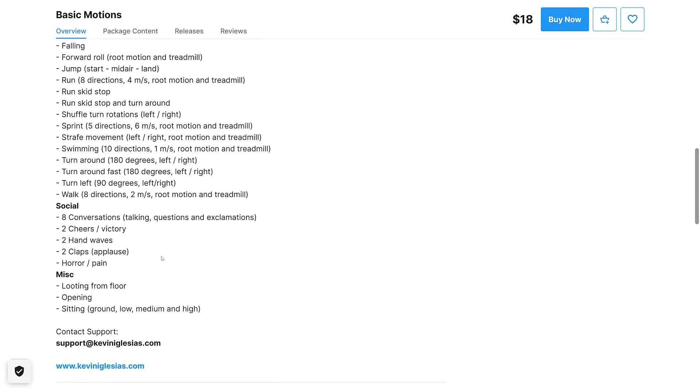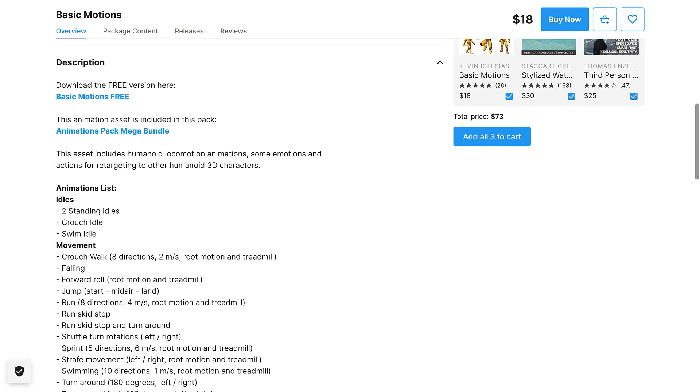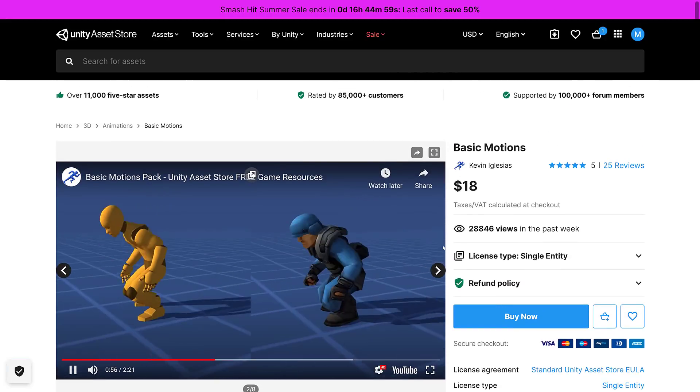There are also eight conversation animations, two cheers, two hand waves, two claps, horror pain, and so on. It's using human locomotion animations, some emotions and actions for retargeting to other 3D characters. So that is the first pack — pretty much your standard collection of animations.